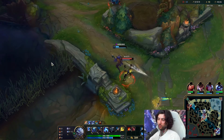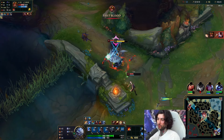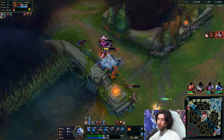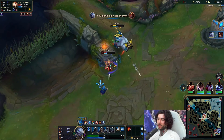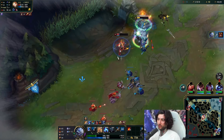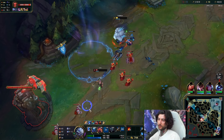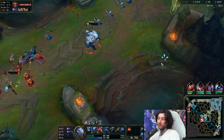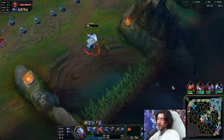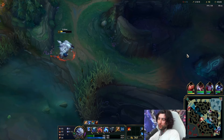It looks like Jarvan is going to be fighting — you can just flash right away. This should be an easy cleanup. What we want to do is just focus Jarvan down, auto one more time, then go on Lux. We just want to E if we can further away so we can hit. We just got a lot of money off that play. Just have to make sure my settings are correct.